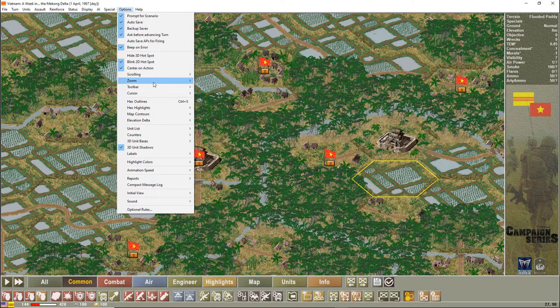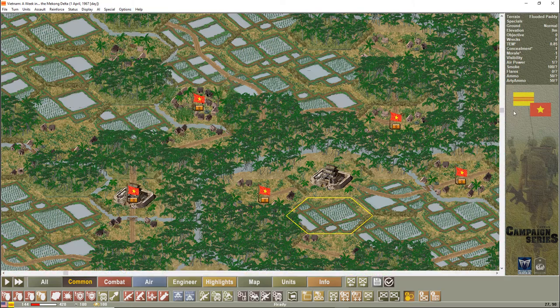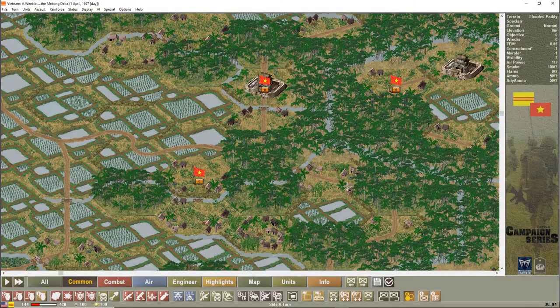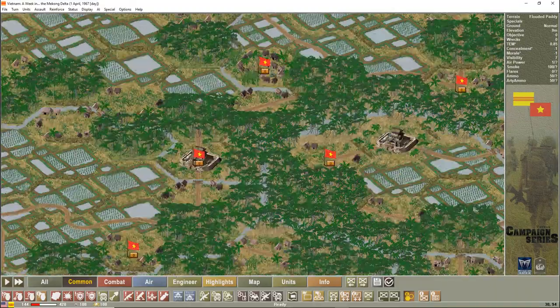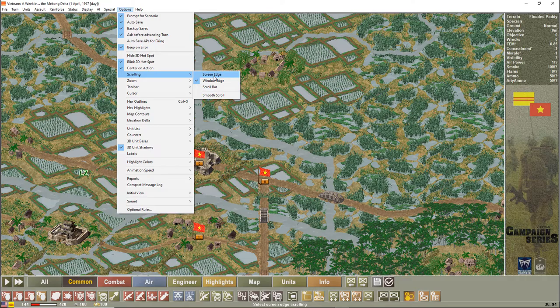For scrolling, I use screen edge — that allows me to move my mouse to the screen edge to scroll the map. If you use scroll bars mode, you can use your keyboard keys to go up, down, or side to side. Alternatively, window edge scrolling activates at the window edge. I typically play with screen edge.